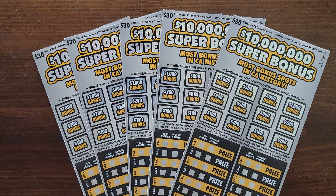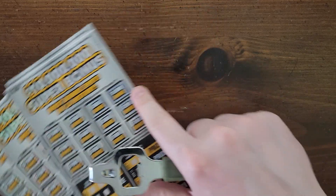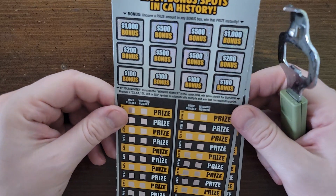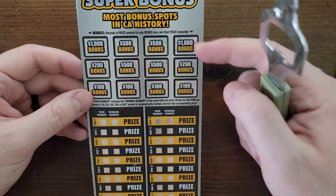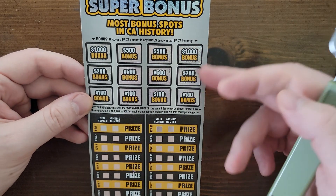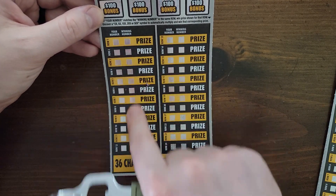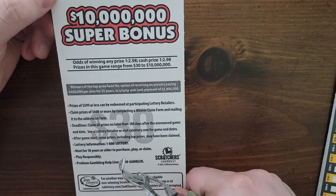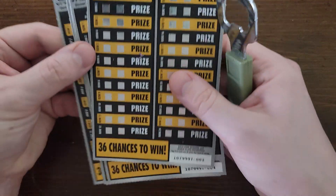What's going on guys, welcome back to Scratching California! We've got the new $30 10 million super bonus ticket — the most bonus spots in California history. Let's check it out. We uncover the prize amount in any bonus box to win that prize instantly. The odds are about one in three, which is average for all the $30 tickets. We got tickets three through seven.